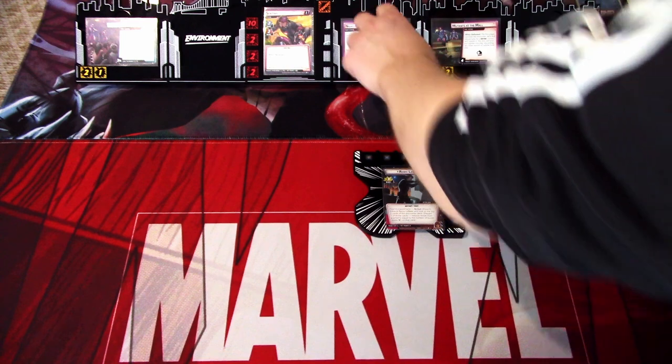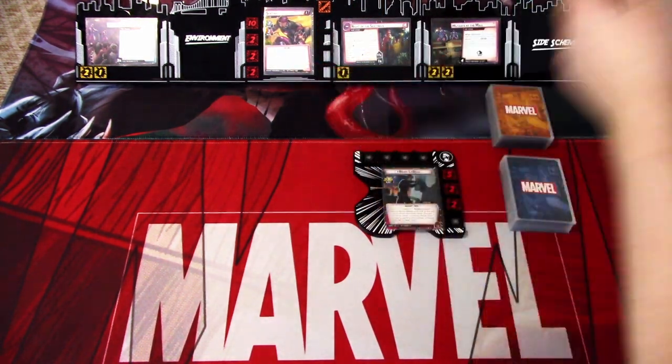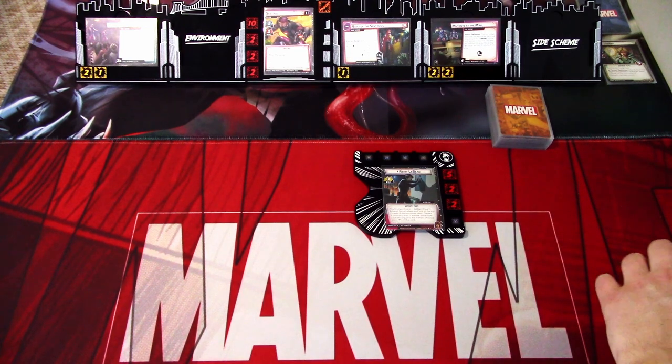We are ready to start. The scenario is set up with one threat on the main scheme. We have the Mutants at the Mall side scheme in play with an acceleration icon, so we need to get rid of that as fast as possible. We can ignore the Operation Zero Tolerance side scheme because it's permanent — we can't remove it. But some abilities let us remove threat from it in a pinch. Let's draw our opening hand of six cards.